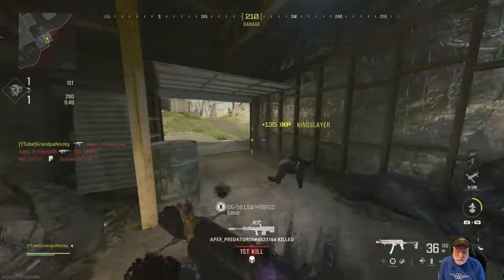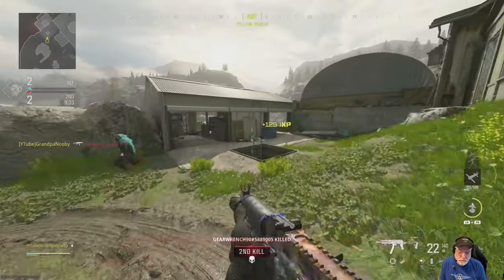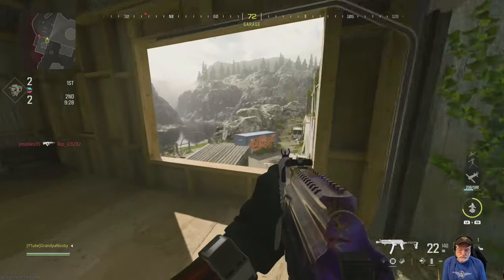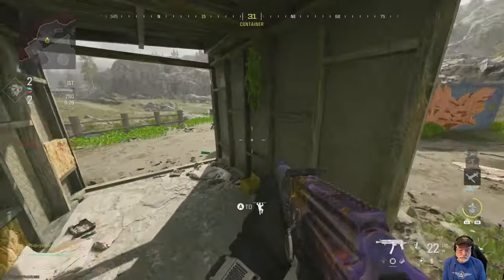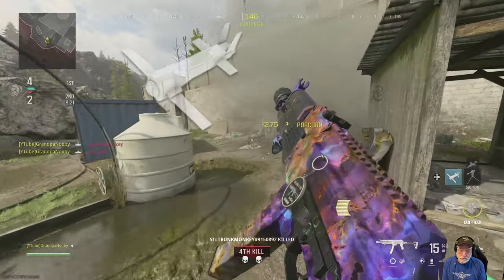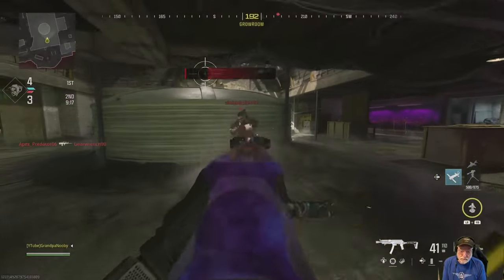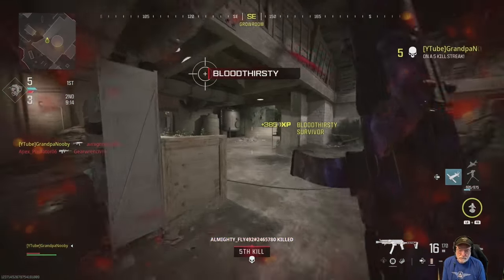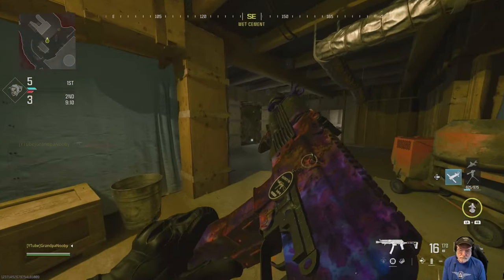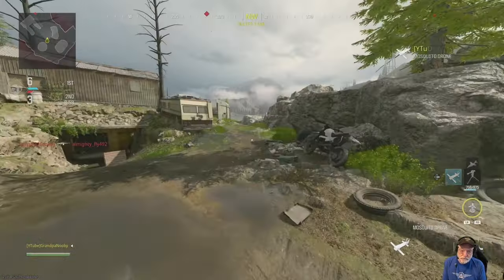Grow House was the next map, and at least there were players sometimes moving on it. I like this map — I haven't played it very much. The one place that the Vaznev has a clear advantage is in the ADS movement speed. You saw me strafe left to right with that thing and I could barely keep up with the movement.